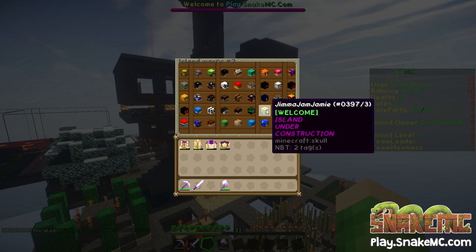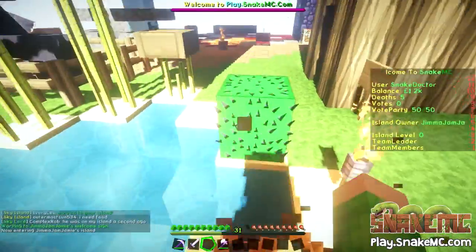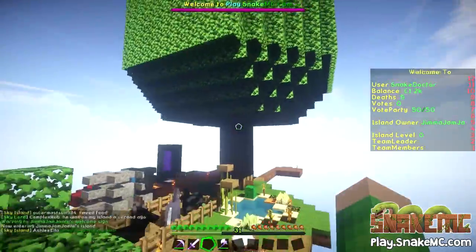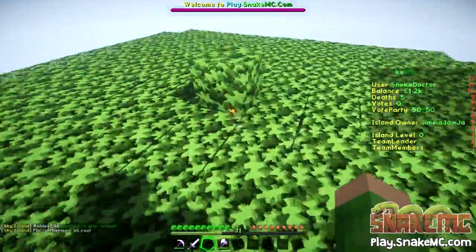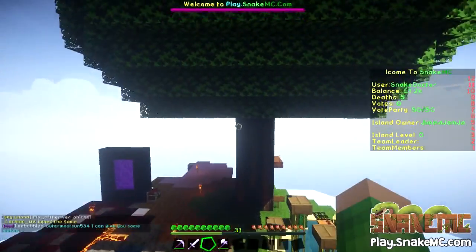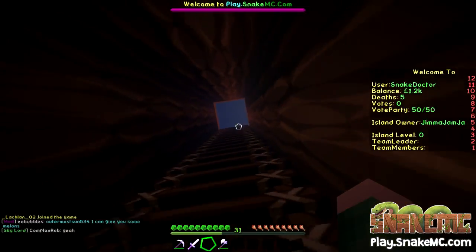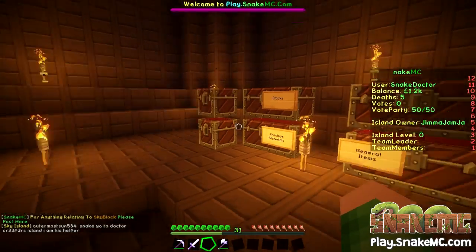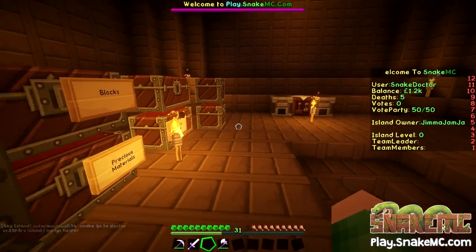Let's do one more. Let's go to page two. This is Jimma Jam Jamie — let's have a look at their island. It's an island under construction but it's looking nice. They've got a massive — looks like a handmade built tree by the looks of things. Is this their house? You can go up inside the tree — okay, so this is their house. Let's go up inside here — this is quite cool! Look at this. I like that idea guys, it's a very good idea. Very impressive — they've got some chests with their stuff in, a little bit of a furnace and stuff.